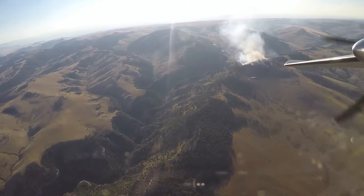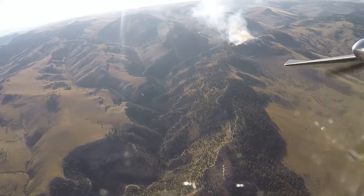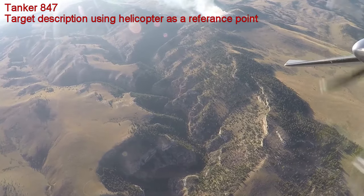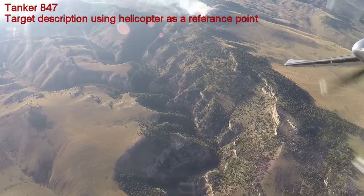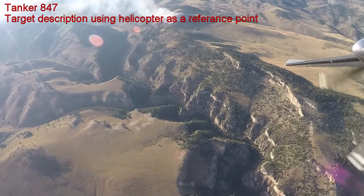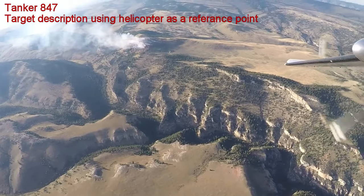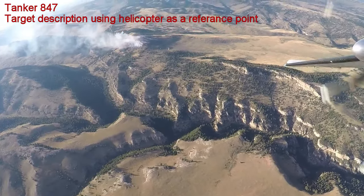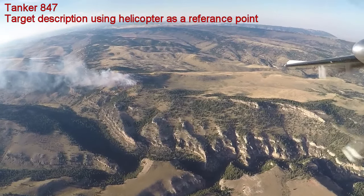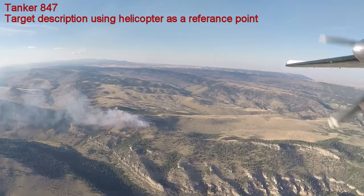Copy that, cleared back in. 847, got you on scene. You got helicopter 8 Tangle Delta working the right shoulder — you got him in sight? Yeah, I got him. 8-2-1's drop ended kind of just in the smoke there off the helicopter's 6 o'clock. If you could work from the right shoulder, kind of a little pushover downhill through the smoke — your comfort level — but I'd like to tie that right shoulder into 8-2-1's drop.